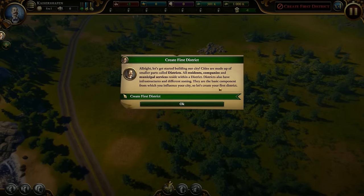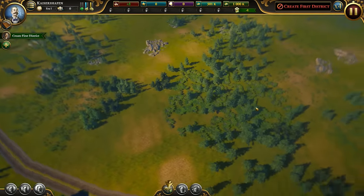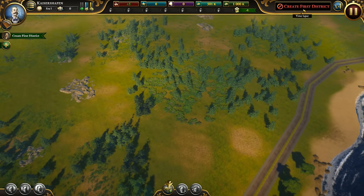Let's get started building our city. Cities are made up of small parts called districts. All residences, companies, and municipal services reside within a district. Districts also have infrastructure and different zoning. Okay, let's create the first district.